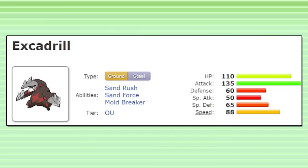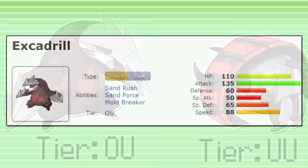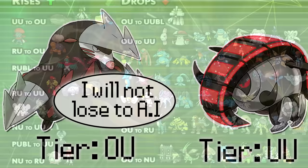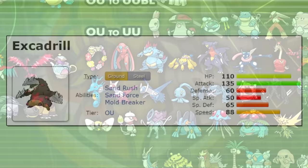Excadrill has returned to Gen 9 in the new DLC, and surprisingly, it has maintained its OU position as of the most recent tier shift. Excadrill has managed to outperform not only the fellow ground-steel type Iron Treads, which many players thought would outclass Excadrill if it returned, but it's also outperforming many of its fellow OU staples of the past, like Garchomp and Latios.